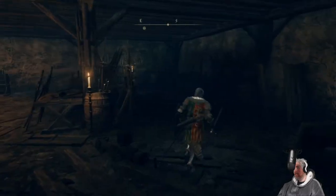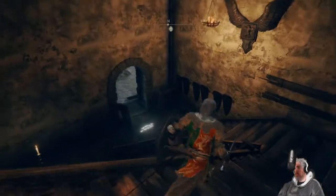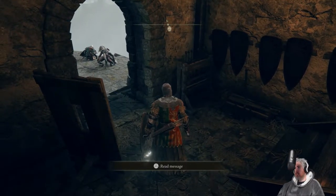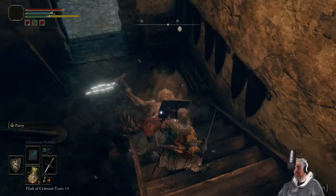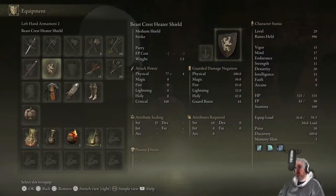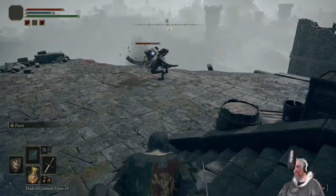Any enemies waiting down here? There's a bloodstain — something killed him. It's not a far enough fall to have killed him, so something in here killed him. That knight is dead. Let's bring you in one at a time. I've also remembered that I have a shield and I'm actually using it now. This shield is pretty good — it has guarded damage negation at a hundred, which means entirely physical damage is negated.